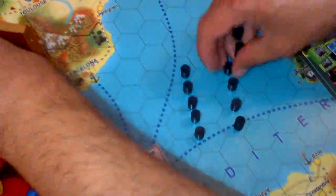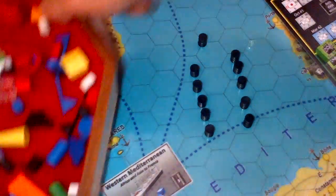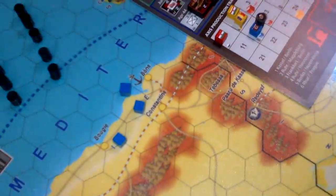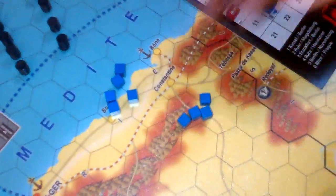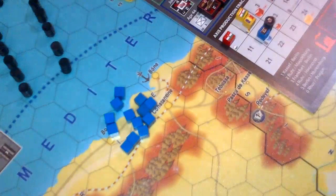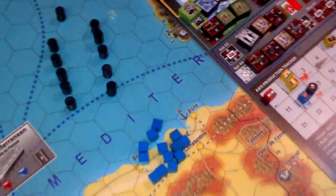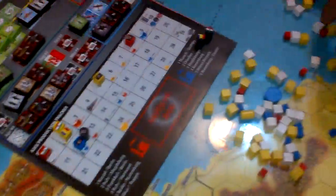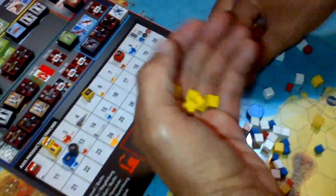So we have 11 oil barrels, and then a large amount of other production points for the Germans. We have 12 blue production points, which are air points — every air unit, fighters and bombers, needs blue points. Then we have 8 armor factories, each producing 1 red production point, and 35 yellow production points representing manpower or mining centers.